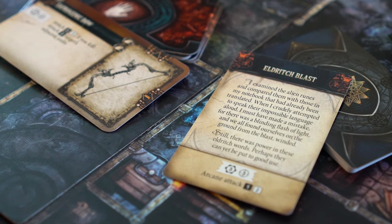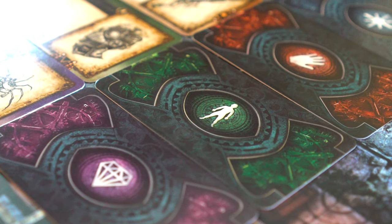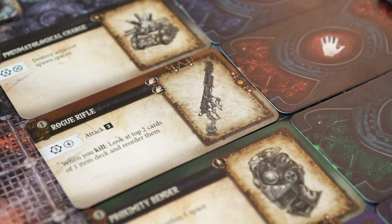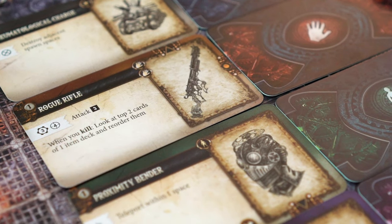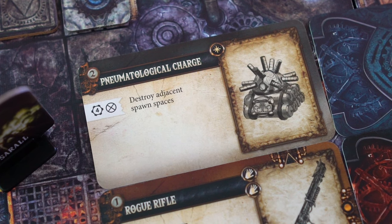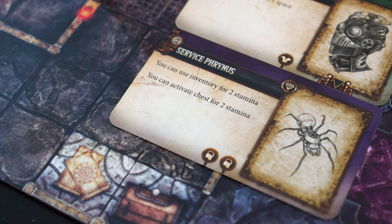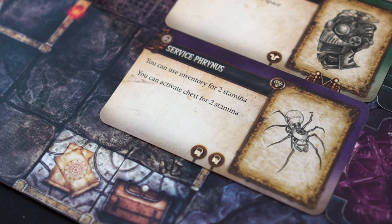In order to destroy these powerful monsters, the explorers will require assistance. This assistance comes in the form of items. There are consumables, artifacts, apparel, and different weapons that the explorers can equip. These items offer better armor, higher attack power, and other helpful upgrades. For example, this item lowers the stamina cost for some actions.